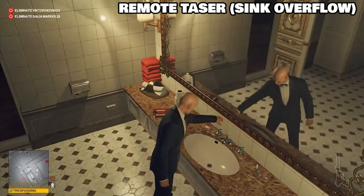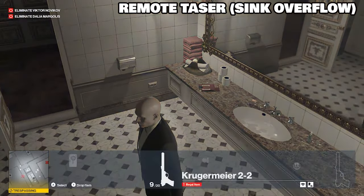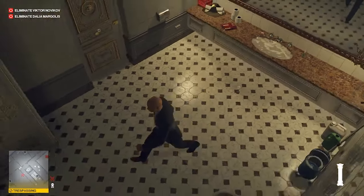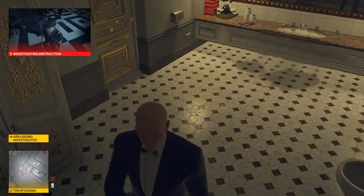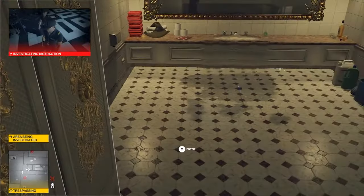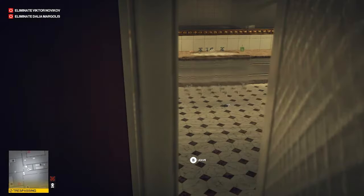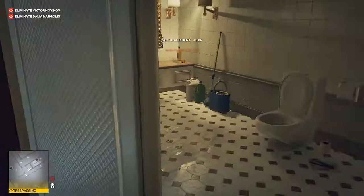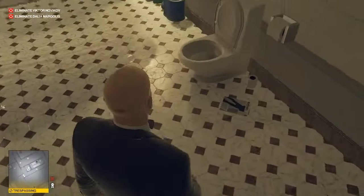In bathrooms, you can create an overflow sink, put your taser down on the ground, and activate it when the water goes over. Just wait for your target who is investigating the distraction to come — they'll be automatically electrocuted. This is all remote taser, by the way.